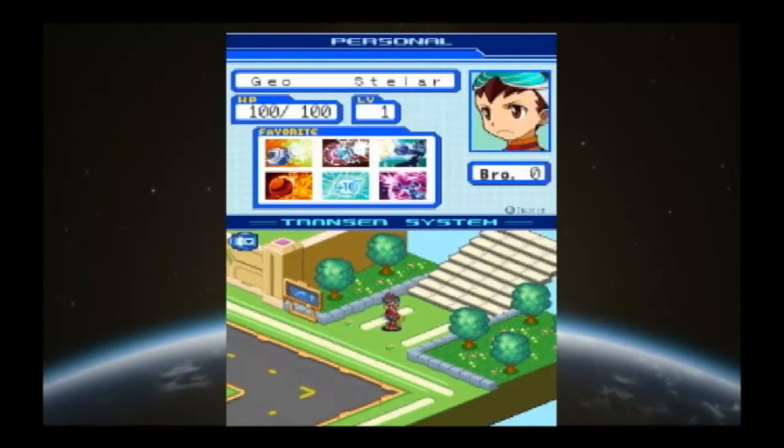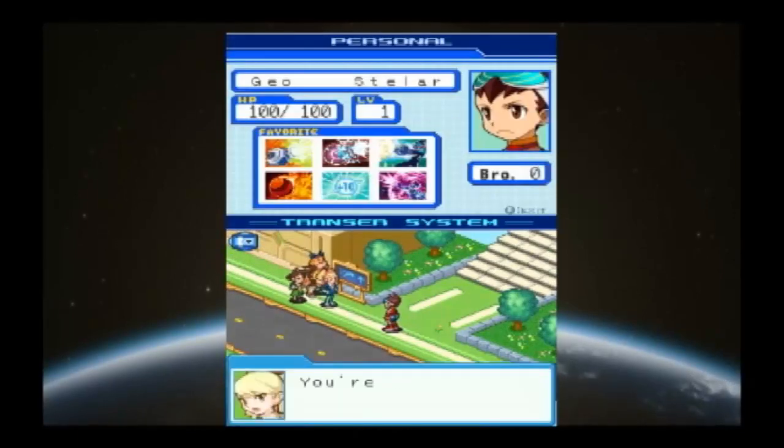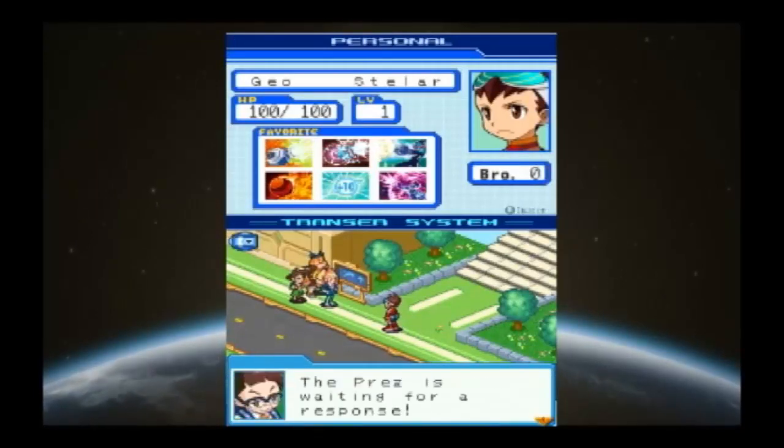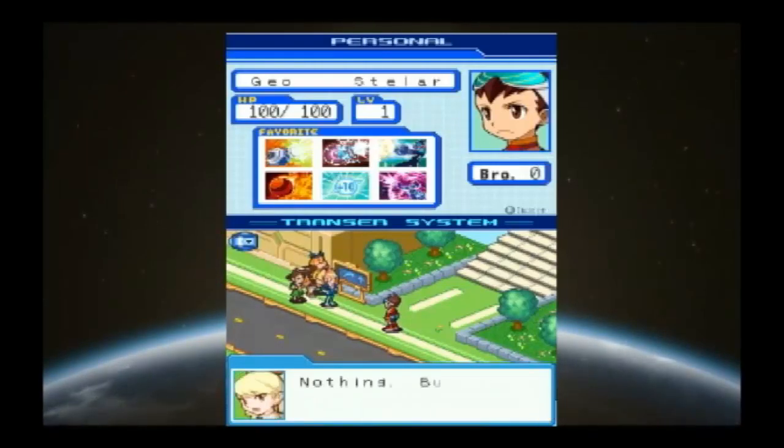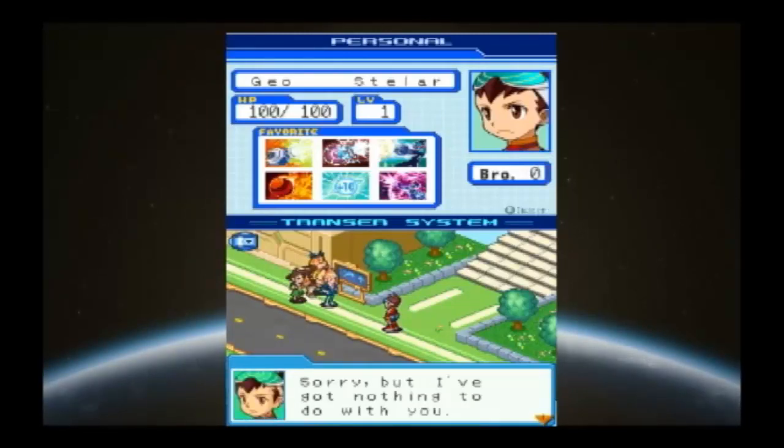You there — wait, you're the one, aren't you? The boy who never comes to school. I am Luna Platz of Echo Elementary, Class 5A, which makes me your class president. The big guy behind me is Bud Bison and the short one is Zack Temple. Hey, don't just stand there, say something! What do you want? Nothing — but it's my job as class president to see that all of my classmates attend school. I hear when things are not perfect, so having one person missing is unforgivable. Sorry, but I've got nothing to do with you.